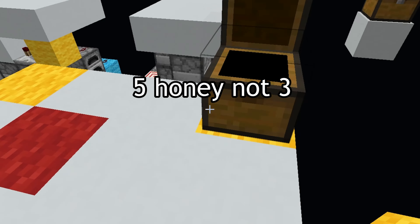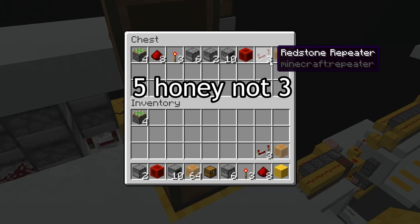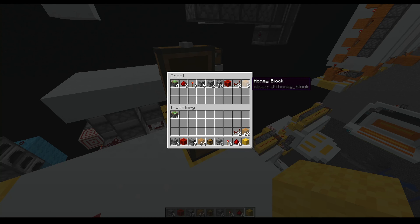10 furnaces — these are just because they don't get pushed by other blocks. Furnaces are cheap, they're made of cobblestone. A block of redstone, 3 redstone repeaters, and 5 honey blocks.